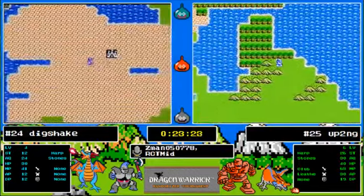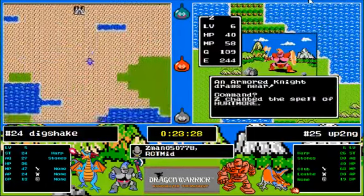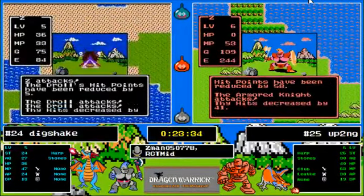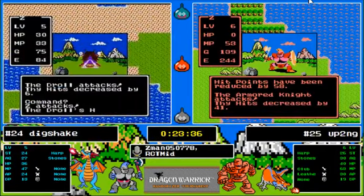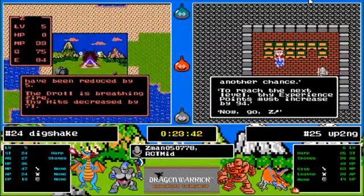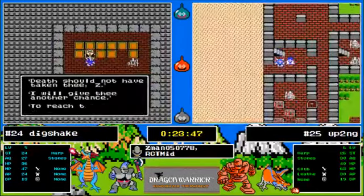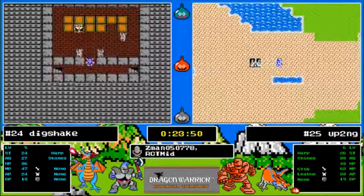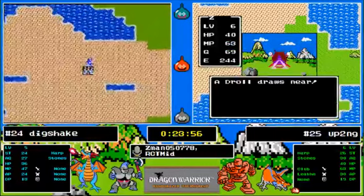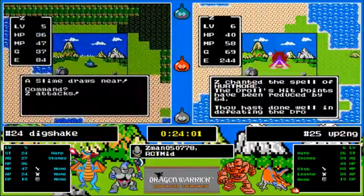Now Dig gets to level five — he got that big 12 strength bonus. Up To No Good gets whacked by an AK-47 — he's been trying to get through that zone twice now. Dig needs to get to 165 experience. It might take him a little longer to get to level six.